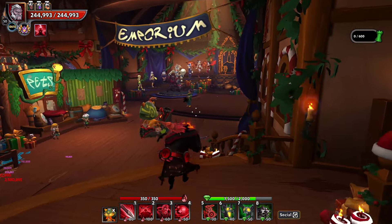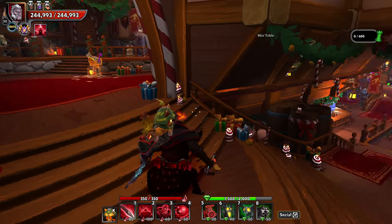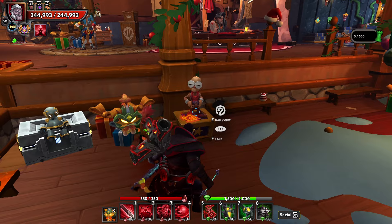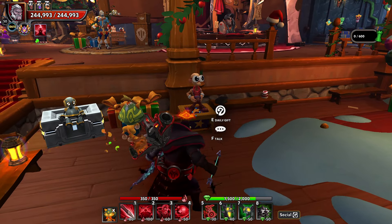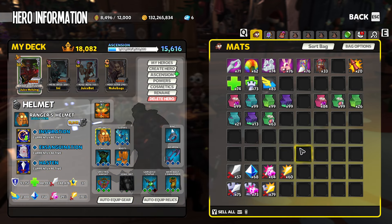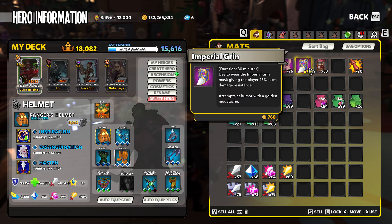I think a lot of these get wasted on people just having fun and mewing around. However, they are quite powerful and we are of course talking about little peepers here, or old peepers and his daily gift. These you can pick up every single day as a login reward and they're going to give you these carnival flares.